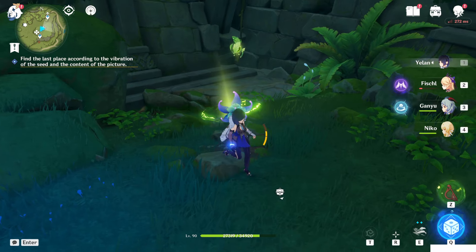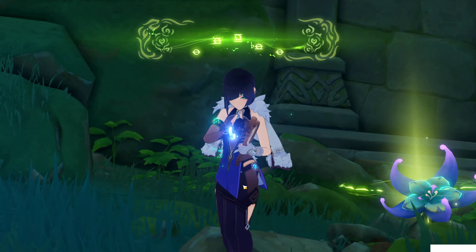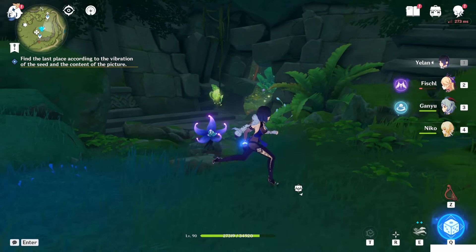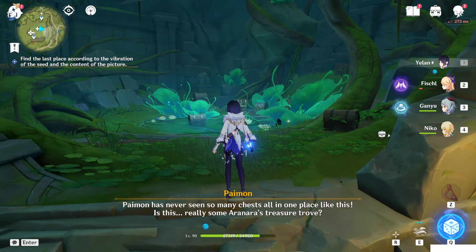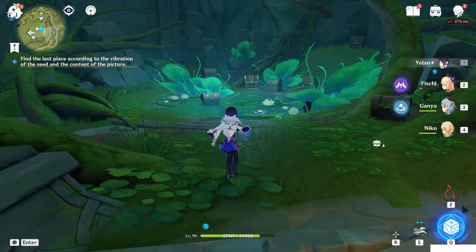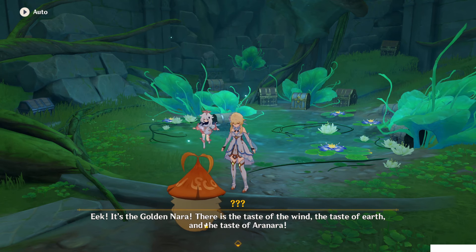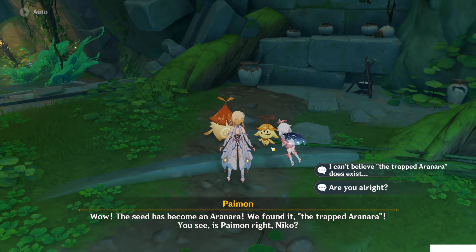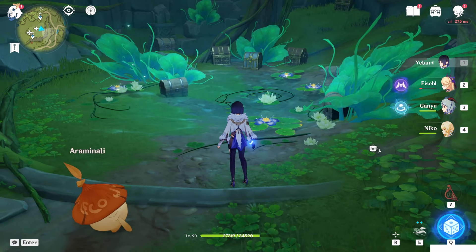You can see the seed keeps shaking - you have to equip the harp and play this song. This door will disappear and you can go inside. There is a dendroculus as well which you cannot take without doing the puzzle. I have never seen so many chests here. When you get close, some Aranara will spawn. You put the seed in the water and it changes back - the seed has become an Aranara! We finished this world quest as well.